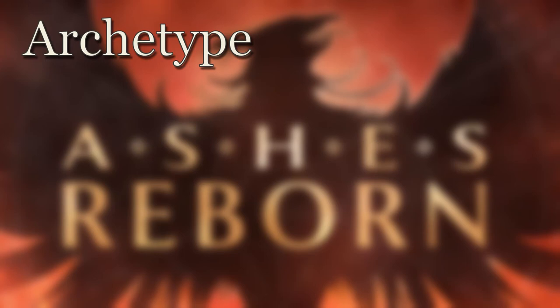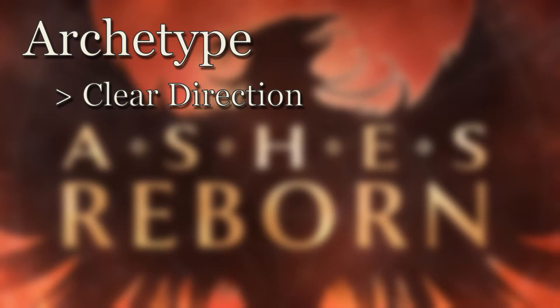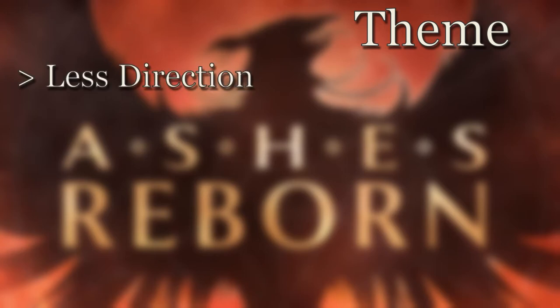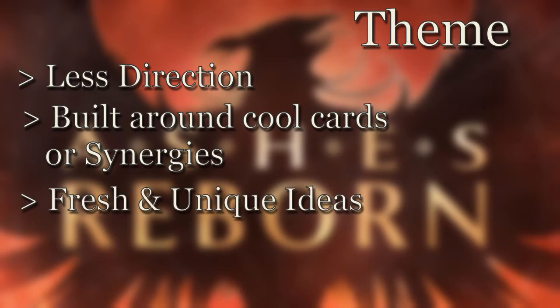Starting with an archetype — whether it's burn, mill, bypass, or control — gives you a lot of direction and usually comes with a predefined win condition. Archetypes often have certain cards associated with them, giving you a head start on which cards are important inclusions. Alternatively, you may want to build around a specific card you think is cool or a set of cards with unique synergy — this is building by theme. Theme decks can be more freeform but can develop into really unique and exciting new concepts.